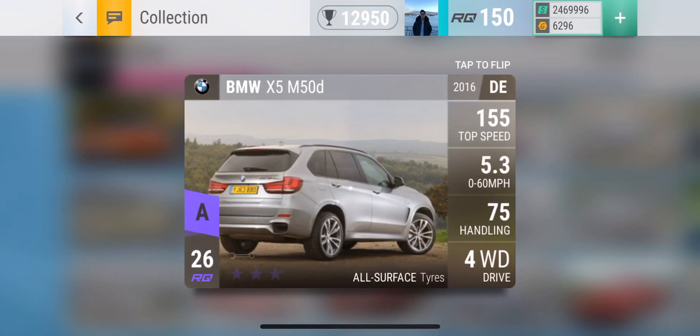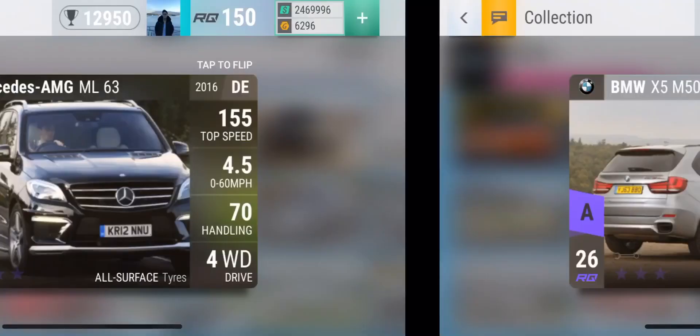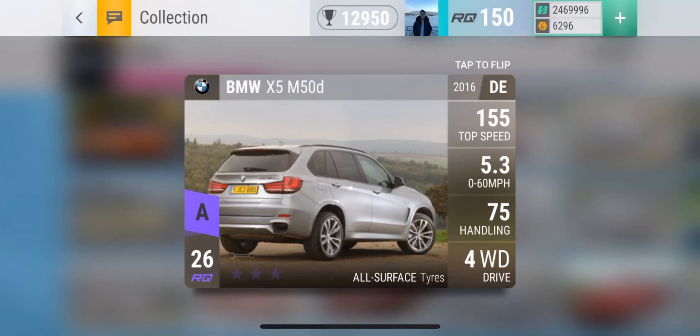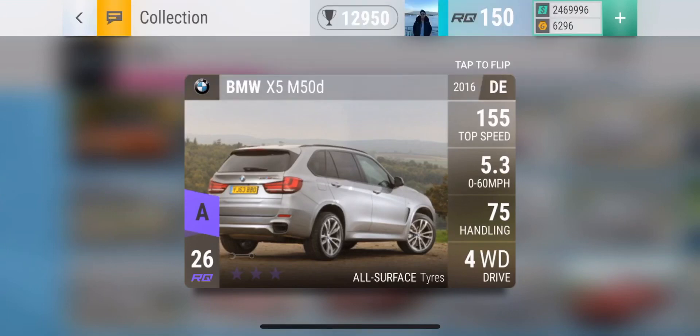Next up is the BMW X5. This is a really nice all-around SUV — it's fast, also with a 155 top speed, so good power. It will also have really good handling when maxed out. It's not quite as fast as the Mercedes, but it's still fast and the combination of speed and handling is why I feel it deserves a higher spot on this list than the Mercedes.